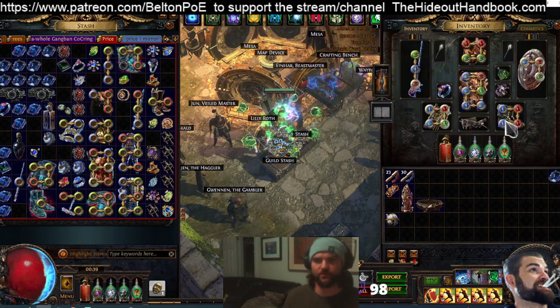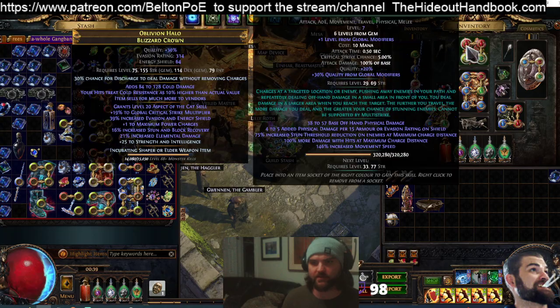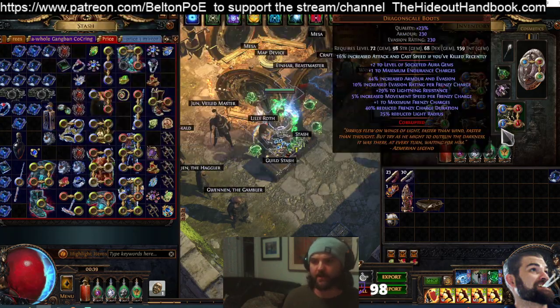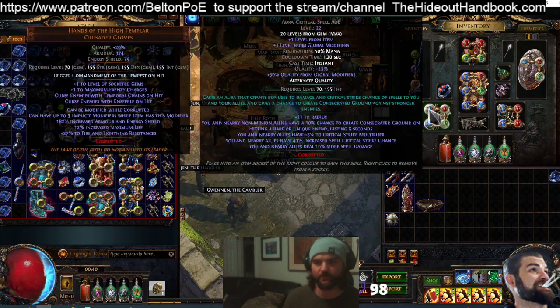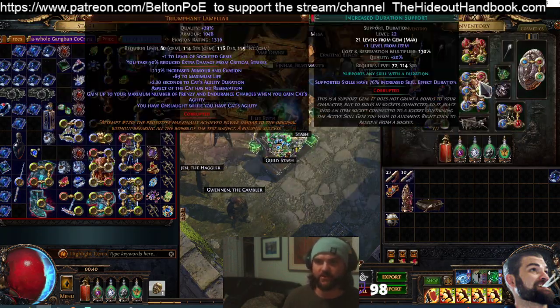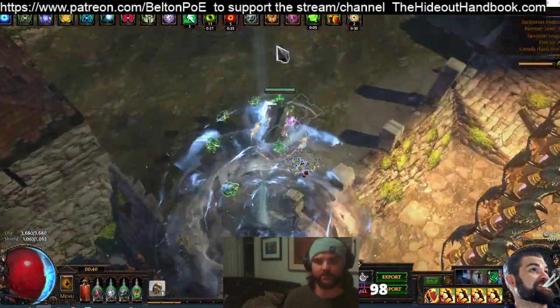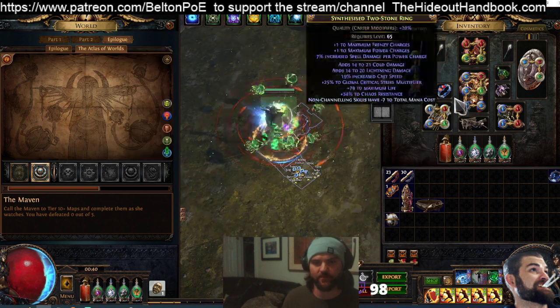Now going through the gem links. Our weapon is the 6-link with Discharge we already covered. Our helmet has mobility skills — Shield Charge and Leap Slam — which apply Wither. Then we've got Auras with a plus 2 to Aura support, and plus 1 to all Gems with our 50% reservation gems in the Enlightened setup. One thing I haven't gone over is our 6-link in the chest, which has quite a bit of utility you can customize.